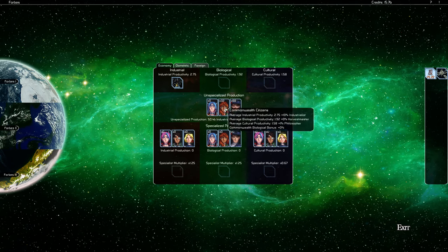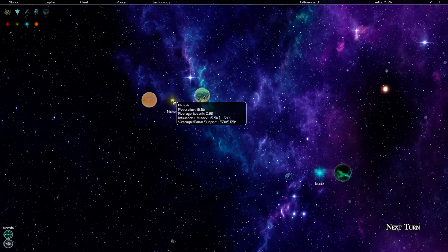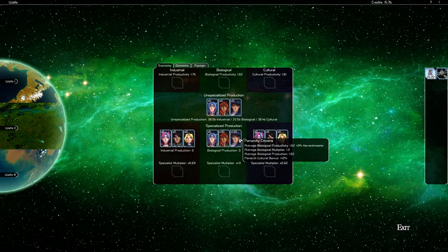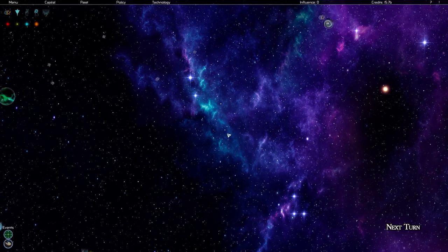I could go through and assign everyone to industrial production, but this is a hard game to put on YouTube because there's so much micromanaging involved. It would be difficult to keep everything interesting while going through each and every district. There's also a Fountain of Erdl artifact — territories are centered around large pieces of infrastructure called artifacts, which can greatly enhance your vice-regal operations once neighbors divulge the secrets of its operation.